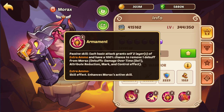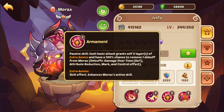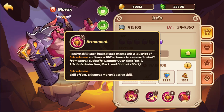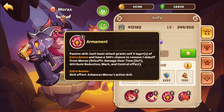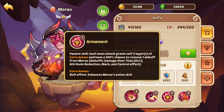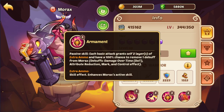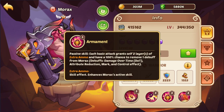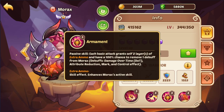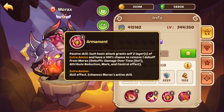His basic attack grants itself two layers of extra ammo and has a 100% chance to remove one debuff from Morax. So every time he basic attacks, he gains extra ammo that he releases when he does his active. And when he basics, he removes a mark, damage DoT, CC, attribute reduction — any debuff can get removed when he does a basic attack. That's pretty solid, especially being able to remove marks and stuff.